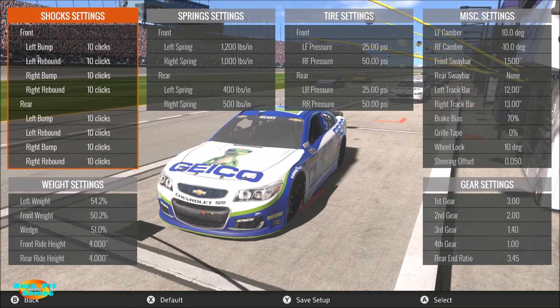The front sway bar is at 1.5 inches, which seems to be a good setting for me. Lowering that number will help the car turn better, while increasing it will make the car tighter, particularly on corner entry. I haven't found a strong reason to use the rear sway bar, though it can help if you need the rear end to rotate better off the corner.